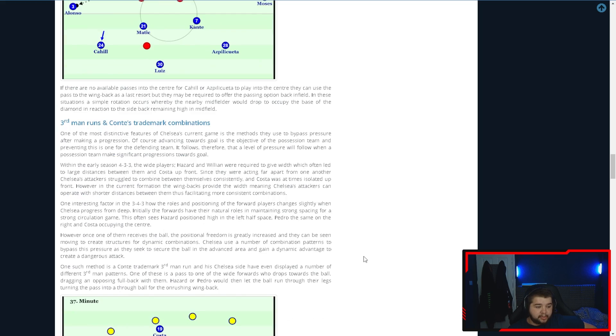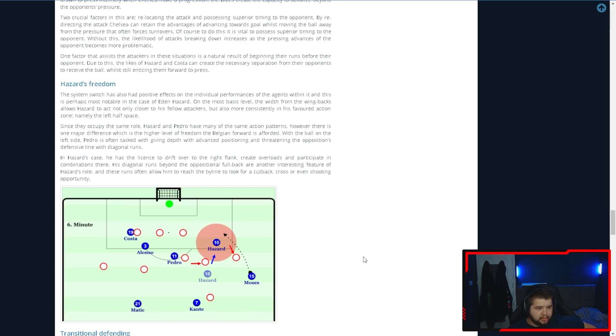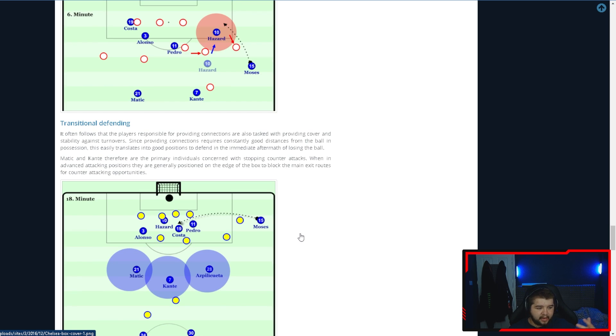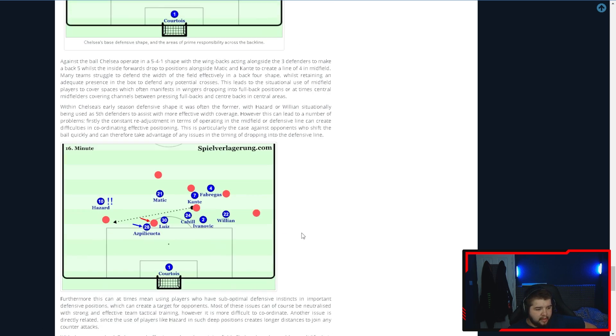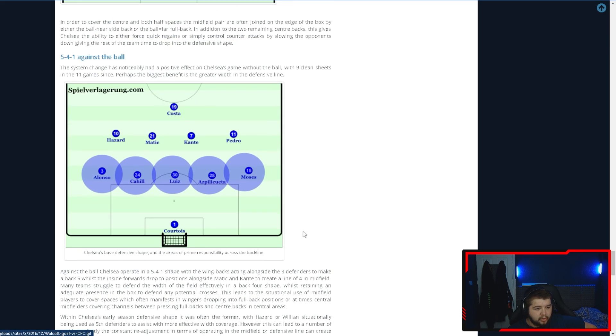There's a little bit here about Hazard's freedom. In this tactic I actually figured out that having both of the wide players be a little bit more free helped a lot more than just having one - that's the only change I've really made compared to exactly how he plays. I want to see the little bit about the striker.